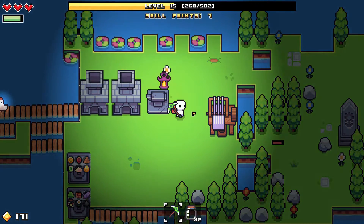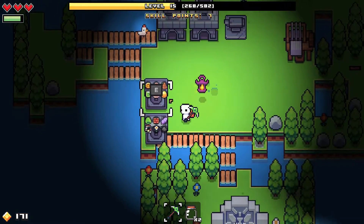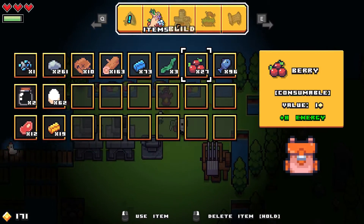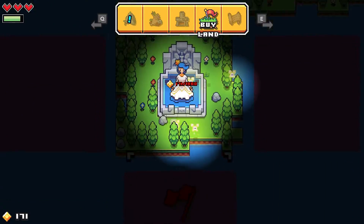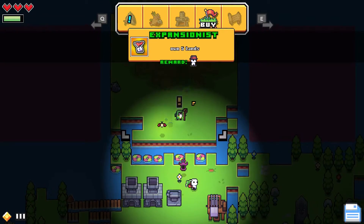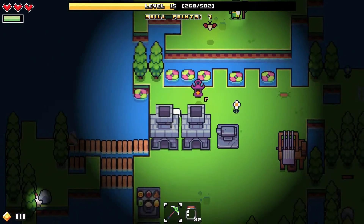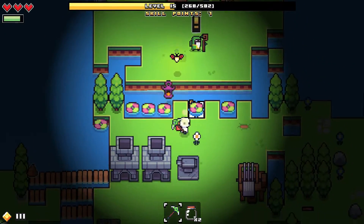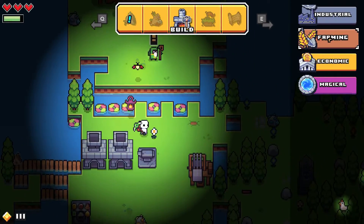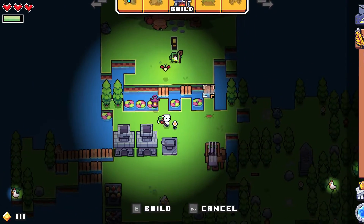I have seven skill points and I haven't spent any, except I think I did spend one for the vault because I really wanted it. The only skill I believe I can buy right now is this one - the dude with the tree. That's actually kind of useful. I'm going to build some bridges: one there, one there, one there. Actually, I probably shouldn't have done that because I need to put more fish traps down, but let's face it, I'm not going to be doing any more of that.